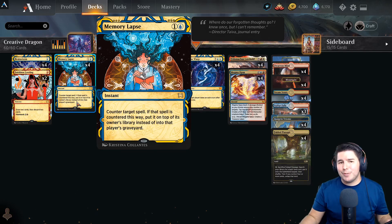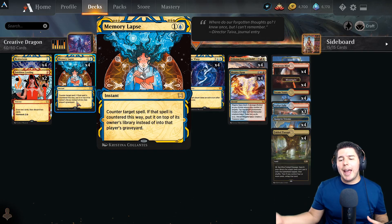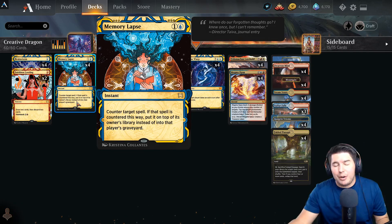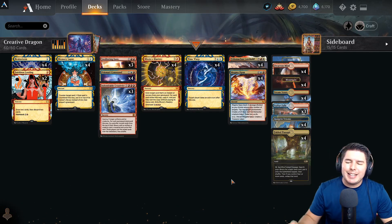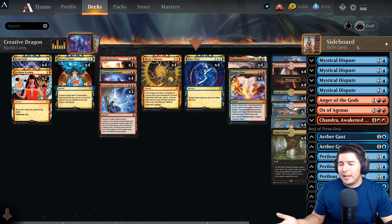We take these massive turns or extra turns. Memory Lapse just helps us in the early game and is a way to counter whatever else they're trying to counter our stuff with. There is a sideboard in this version - I'll keep it there for you guys in my deck list.